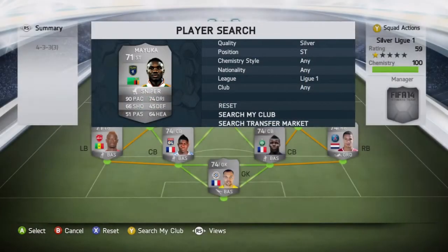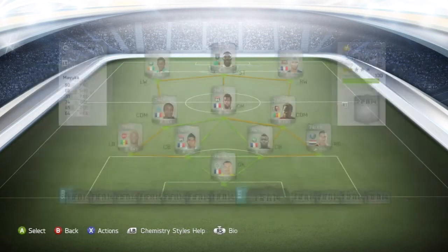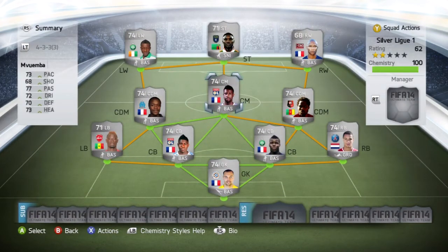Finally onto the striker: the FIFA 13 beast, the legend that is Mayuka — was at Southampton, now plays for FC Sion on loan. Picked him up for 1800 coins, four-star weak foot, four-star skill moves. Standout stats being his 90 pace and 74 dribbling; 66 shooting seems a little low but he's scored 12 goals in 13 games.